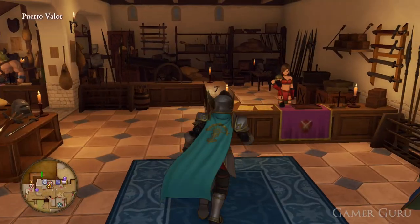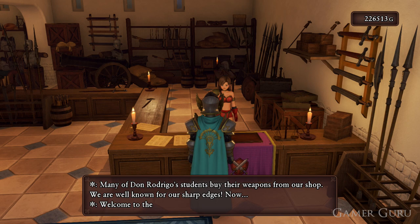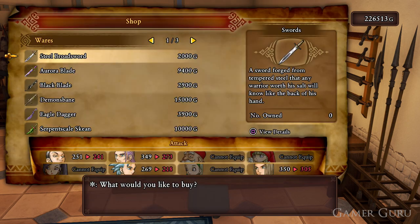The steel broadsword is something you've most likely already got at this point, but if you don't you can simply buy it from Puerto Valor. Once you've equipped it, return to the NPC and this will complete part 1 of the side quest.